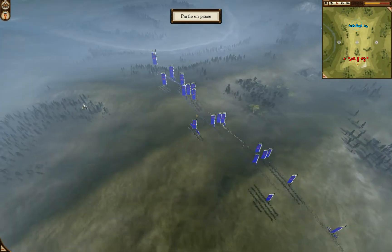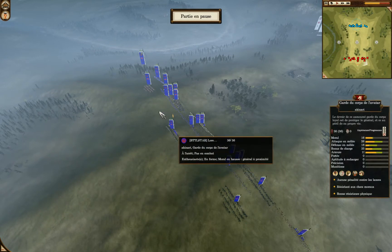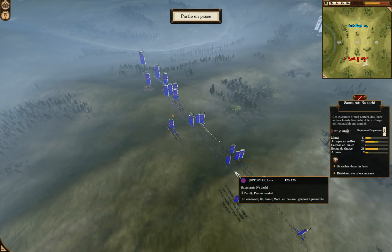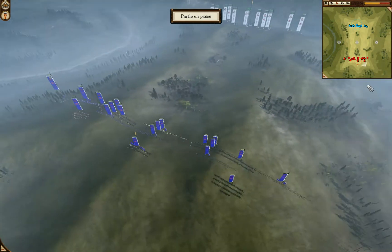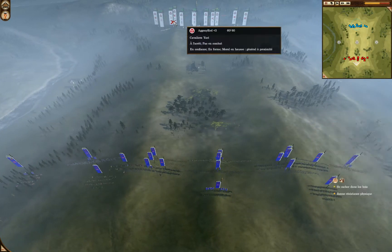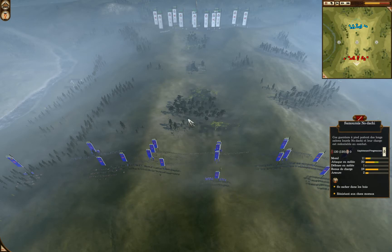In terms of Cav, I have vanilla Cav. In addition to my general, I have two vanilla Yari and I have four light Cav, which are here in between. And then I have a bow Cav, level five. The idea is to move up, get the opposite army into range, and benefit from the extended range.